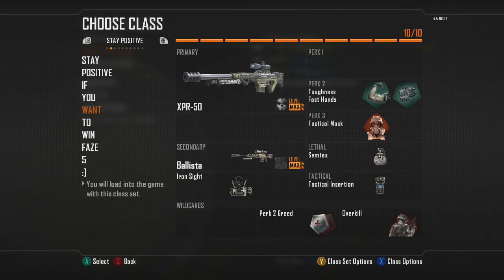Next I've got my XPR-Ballista swap class. I don't have a first perk on this one so that I can run two perks and still have overkill, along with the semtex. The first perk isn't too bad if you're getting claymored or semtexed a lot in the lobby, just don't use it. But it's always crucial to have tac mask on because stuns can really just ruin you.